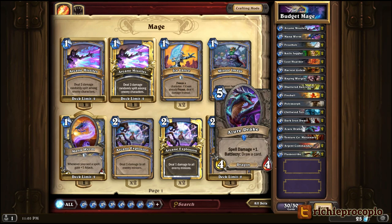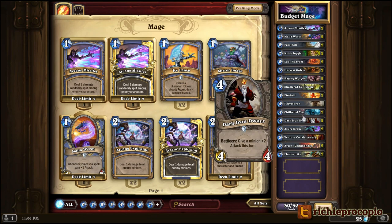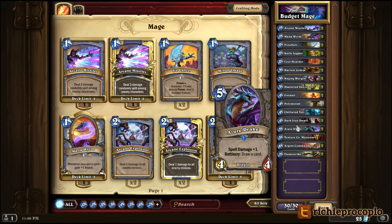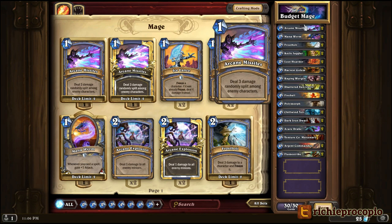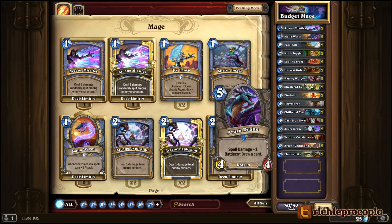Azure Drakes are two rare cards, so 100 dust each to craft. This card does a whole lot — you get 4-4 for 5 mana, you draw a card which is awesome, and spell damage +1 in a Mage deck makes your Fireballs, Frostbolts, Arcane Missiles, and Flame Strikes more powerful. The Azure Drake is just pretty awesome all around.